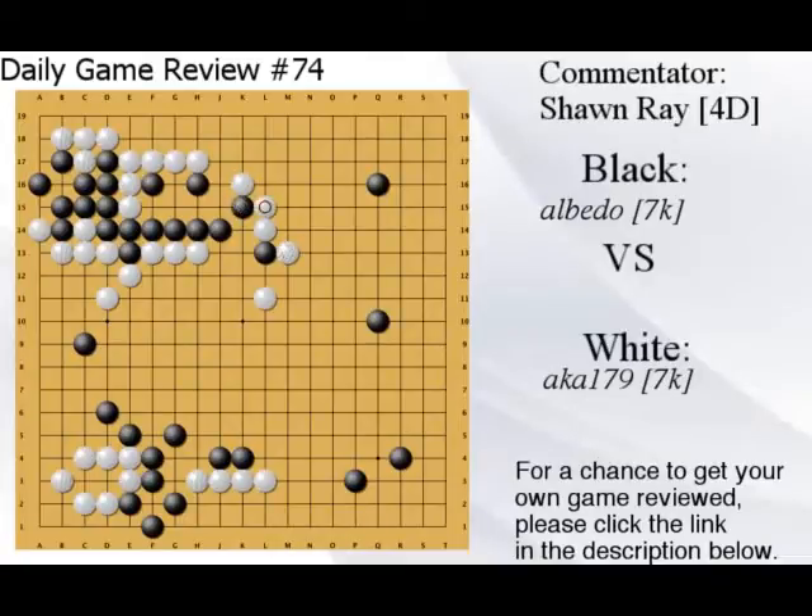White still wants thickness but I don't think he's going to get that much. That's complete overplay. You're just going to live in sente — living in sente is good. White fixes. Actually, don't even do that — it's a better exchange and then you can leave the ladder for later. Actually, do you have the ladder breaker? I think you do. Can you just run directly? Yes, you can just run directly. This is all just good for black.